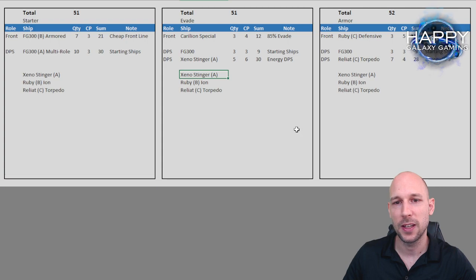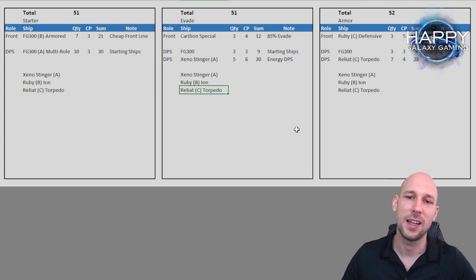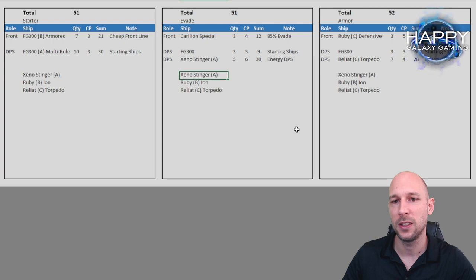You can replace Xeno Stingers easily with Ruby B iron cannons — DPS ships are always easy to replace. Reallat C torpedo if you have it, or any other high DPS ship. Honestly the Ruby B, Xeno A, and Reallat C are the best ones.